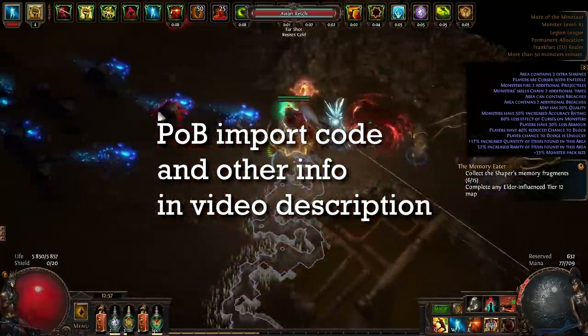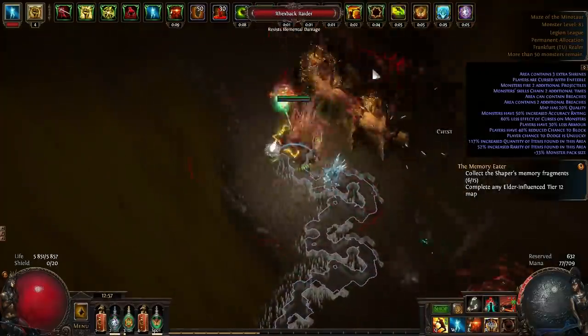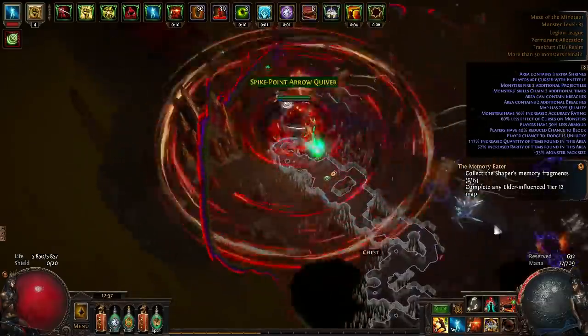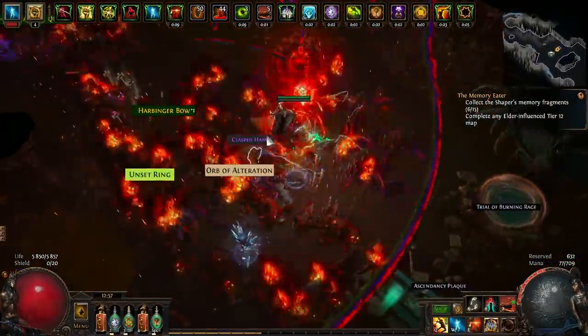As always, check the video description for timestamps, Path of Building import code and other useful info. First of all, two-handed weapons got a significant buff, melee got a full rework, Cyclone as well. Cyclone is now a channeling skill with very small mana cost, and the AoE is huge.